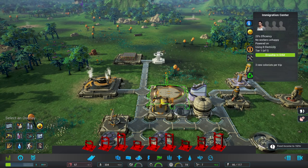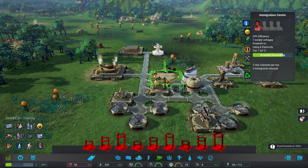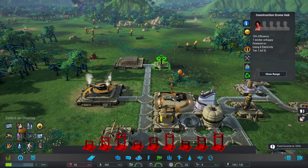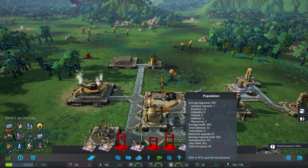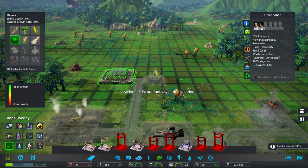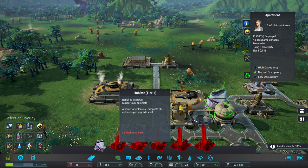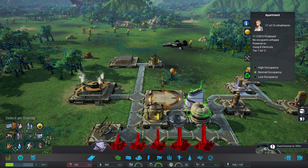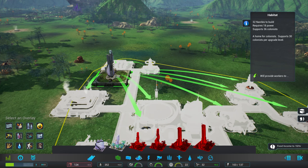Someone's already in the cargo pod — let's pick that up, it'll make them a little happier. We have 22 colonists, 36% jobs filled, still only two people in the greenhouse. We need to build more habitats. 32 nanites to build a habitat — going with that rather than an apartment since 16 capacity is just too low. Putting it as close as possible even though it eats up a little farming area, because we plan to put lots of farms way out here.